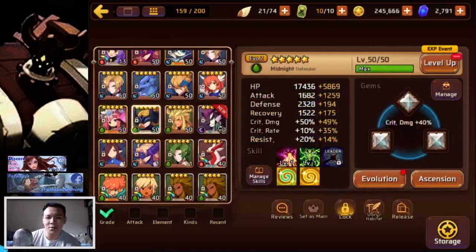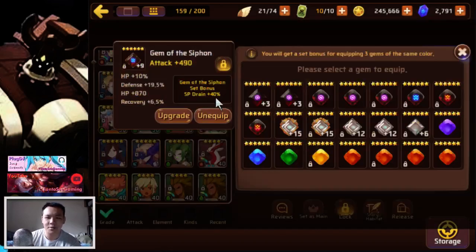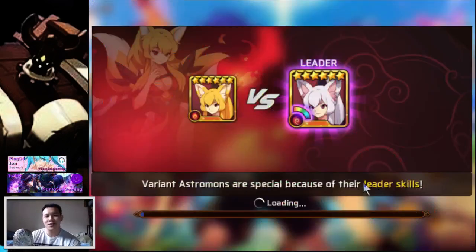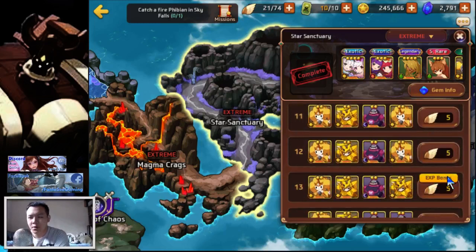I want to show you this other thing I put together — this is my dark tiger. I put him on these random really shitty siphon gems. This one has the most horrible substats but it is an attack percent. The reason I did this was to increase my gold gain. I'll show you guys this live experiment in star sanctuary where I'm able to increase my gold gain by using a monster that has more hits. The dark tiger has a lot of hits on his AOE, and he also has battle rush on his first skill.